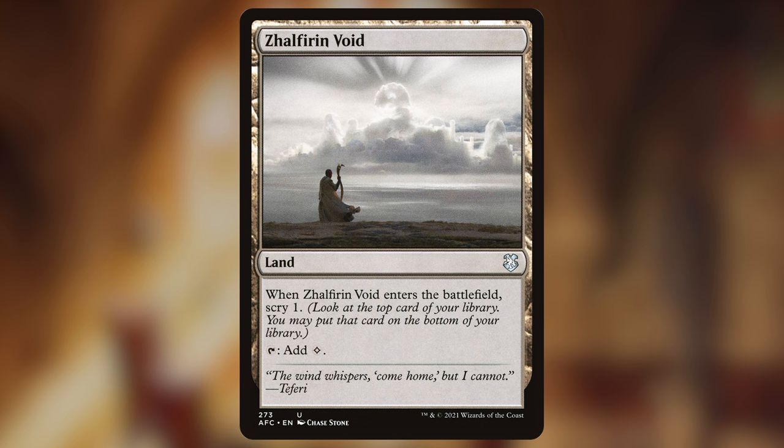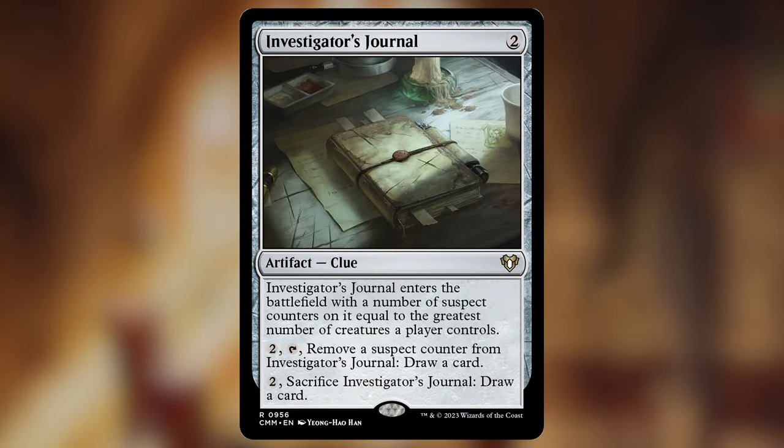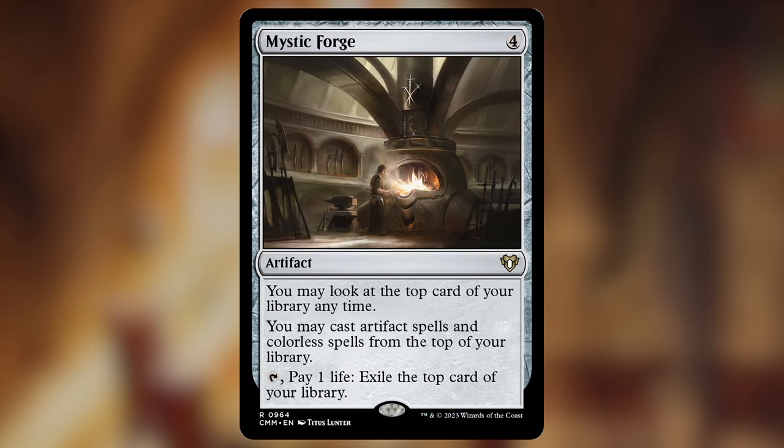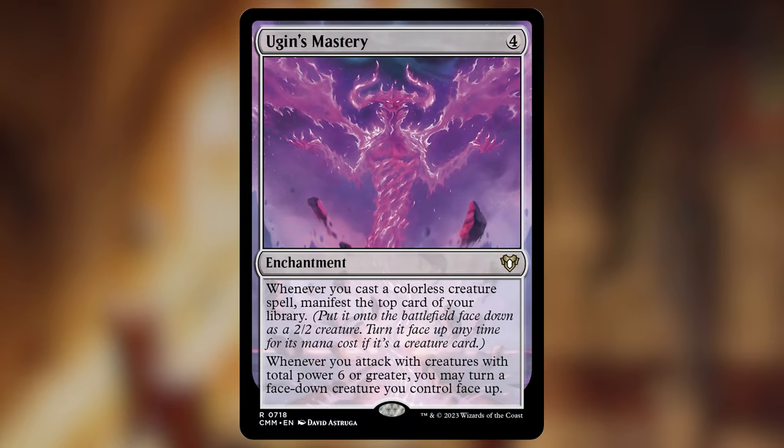Other than that we have a few non-lands that give us card advantage as well. Investigator's Journal gives us a bunch of counters when it enters depending on how many creatures are on the field, then gives us a card to draw every turn as long as we still have counters on it. Karn, Scion of Urza can give us some card selection from the top of the deck, or most likely we're just going to use its last ability to make strong tokens. Mystic Forge can let us cast literally any spell in our deck from the top, so this is a must-have for any colorless deck. Ugin's Mastery is the only enchantment in the deck, and it's technically giving us card advantage with its manifest ability, but it also just puts more bodies onto the board that will get bigger when our commander is out.